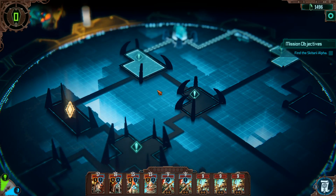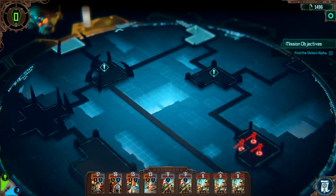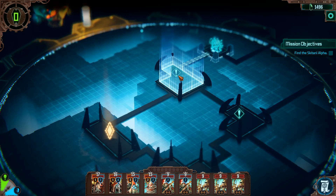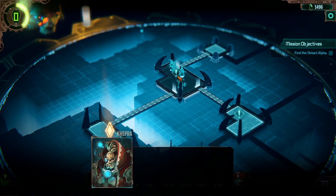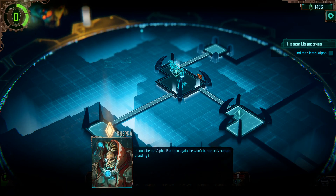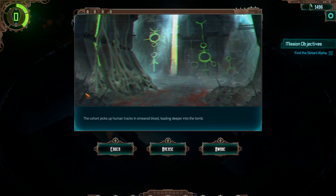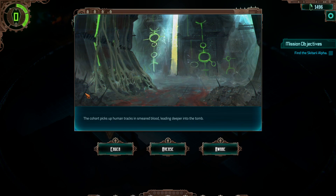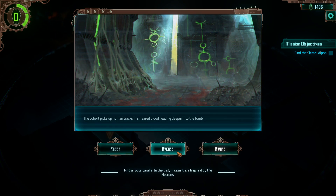Actually, it's just two moves this way and then I can go down. Maybe that's better — I miss out on a lot of events, but I can backtrack for free. It could be our alpha, but he won't be the only human bleeding in this tomb. The cohort picks up human tracks and smeared blood leading deeper into the tomb. If we could follow the trail as quickly as we can — find a route parallel or proceed with caution.